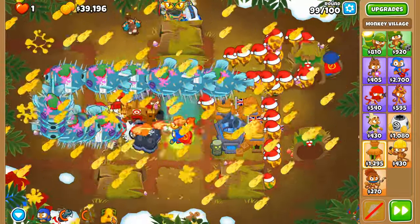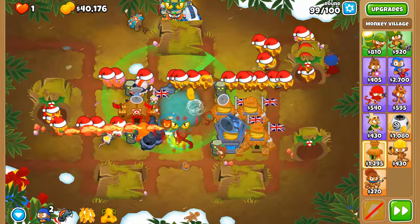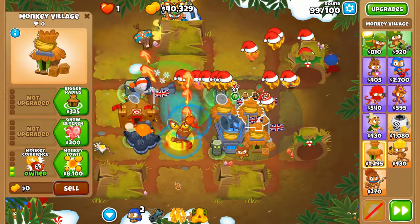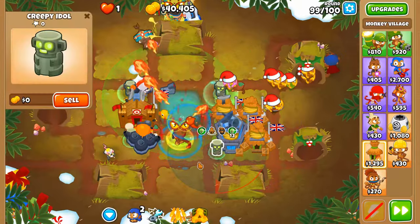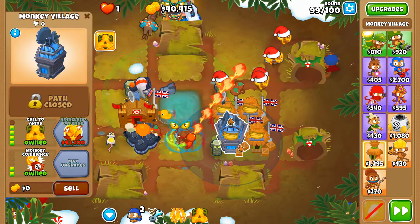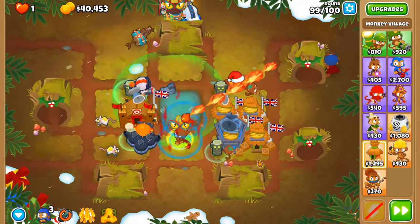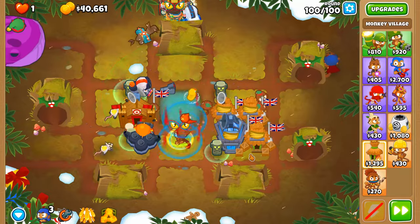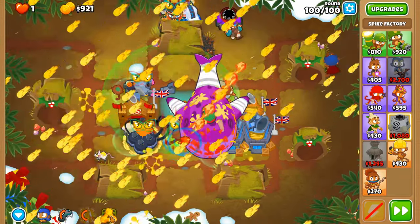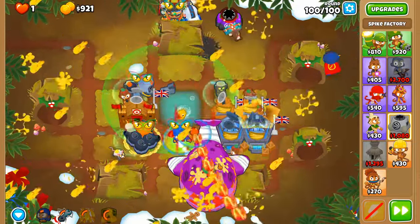I guess this will have to settle as it is. What could we have done differently here? Probably not have one of the villages here, otherwise I would have gone for 'I am Inevitable.' But I guess that's just not going to be the case this time around. Around round 100, 15,000 — that is definitely more than enough pops for this to be even better than last time.